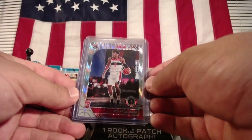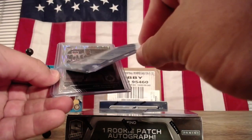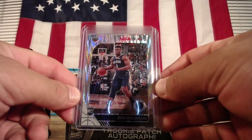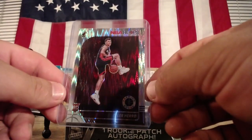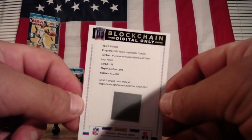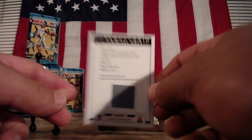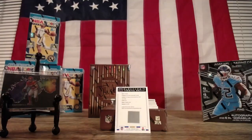Rui Hachimura, baby. Another Hachimura — oh, that's a silver prism, I think. Yeah, it is. Prism. Zion. There we go. And the hero — CeeDee Lamb! Let's go. Rookie Helmet and Team Logo Auto — logo might be 1 of 1 or 1 of 5. I'm going to look that up.